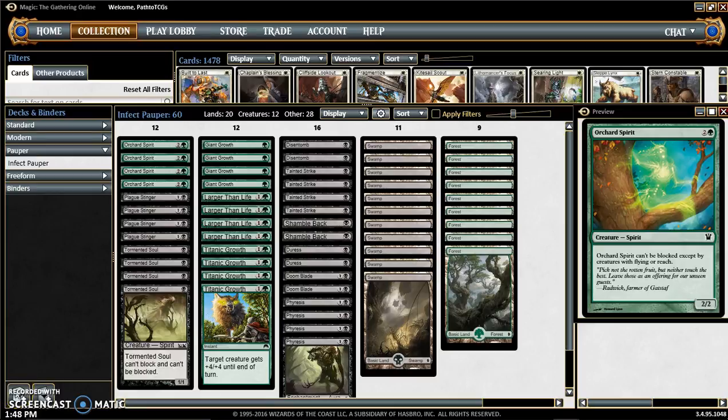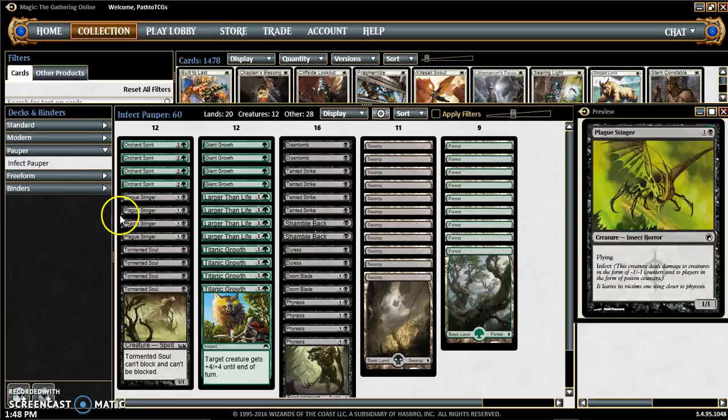We're going to be starting off with the creatures. We have Orchard Spirit, and the reason why I picked this is because it can't be blocked except by creatures with flying or reach. And honestly nobody really plays creatures with flying or reach in Pauper, so that's why I picked that.